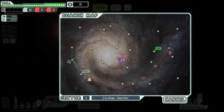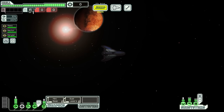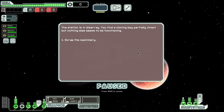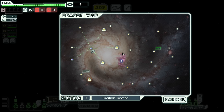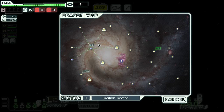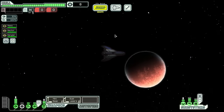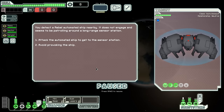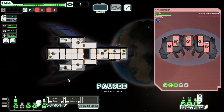We jump right in — oh good, a store. If only that was meaningful. We also start with zero missiles and zero drone parts. I'll scrap the machinery. This is why long-range scanners are so good: not only can you avoid asteroid fields, which will just demolish you, but you also get to see where there's ships — and where there's ships, there's loot. Of course we're going to attack the ship.